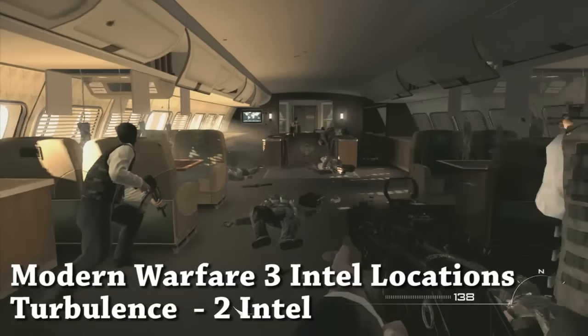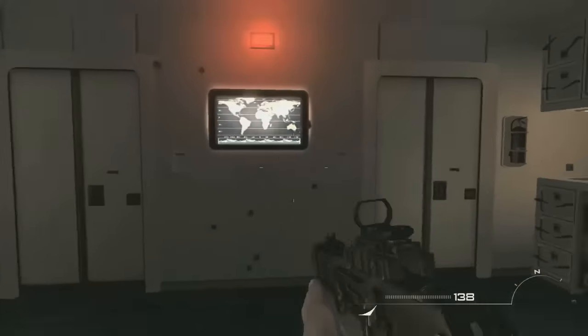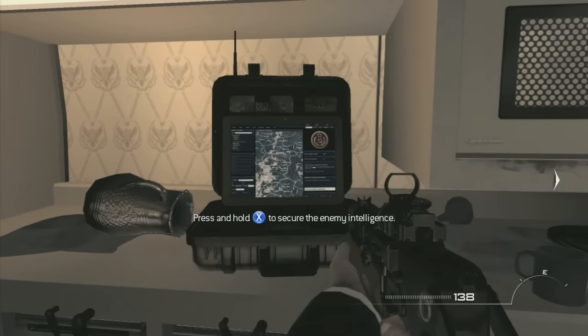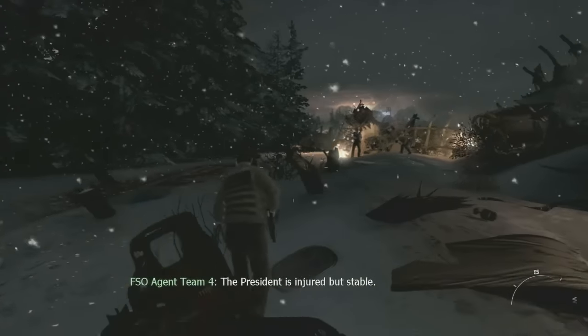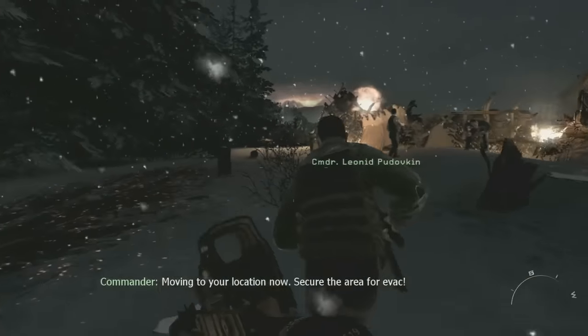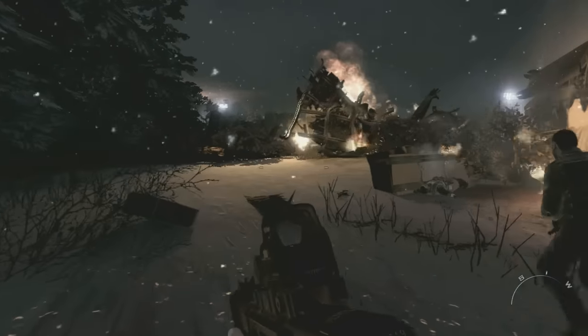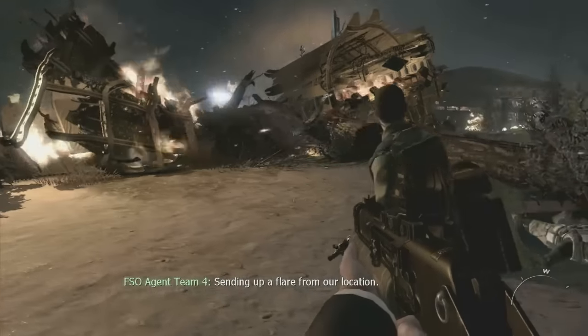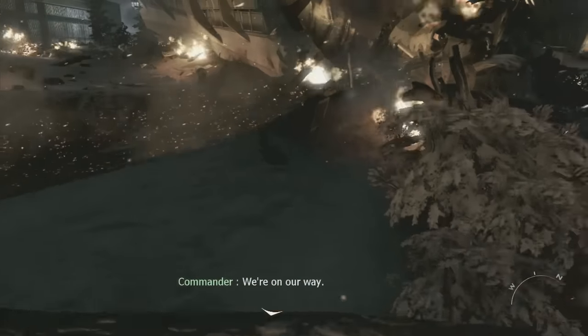Two Intel on the level Turbulence. As soon as you walk down this first set of stairs, just keep going forward instead of turning around, and in this flight attendants area is the first Intel. The second Intel can be picked up after you crash. Sprint forward past all the wounded victims, jump over this log right here, and just to the right, after the secondary explosion, you can pick up the second Intel of the level.